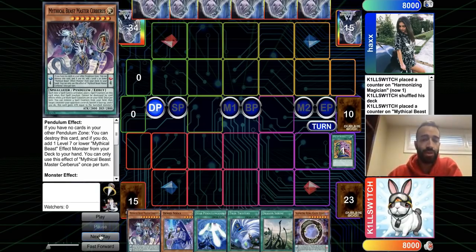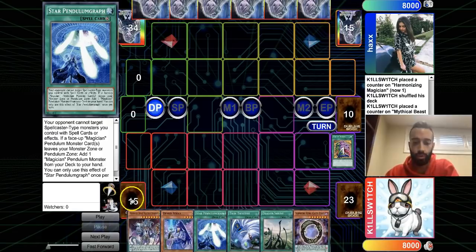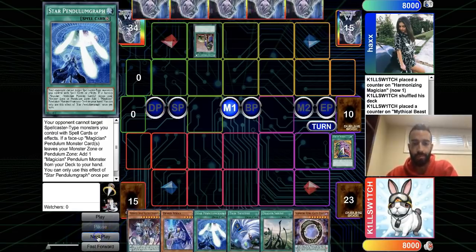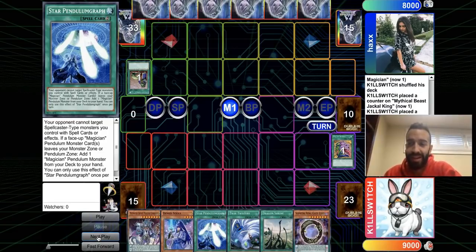So he opts to just end his turn — playing safe. He can't OTK anyway, and he's not going to do much this turn. He's following the strategy I described: OTK next turn. Just summon the Denko, do all your moves, and win. That's the plan.